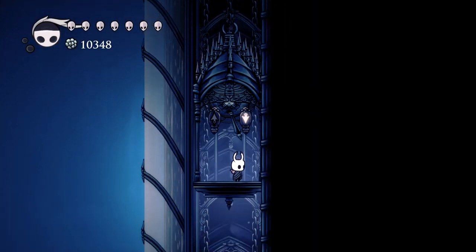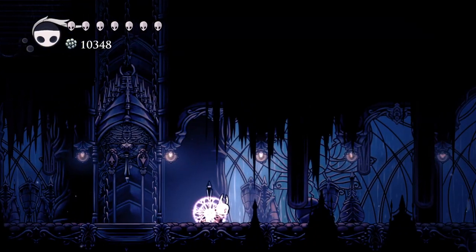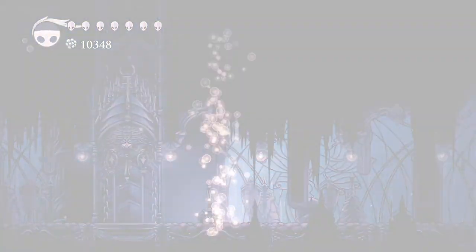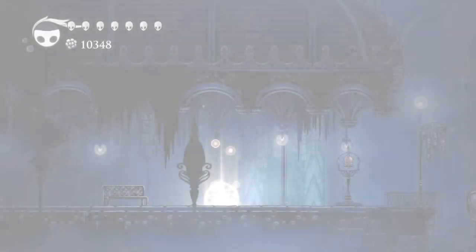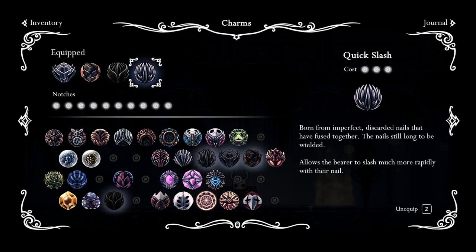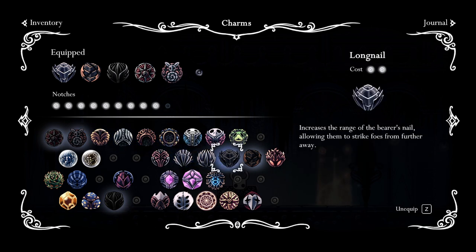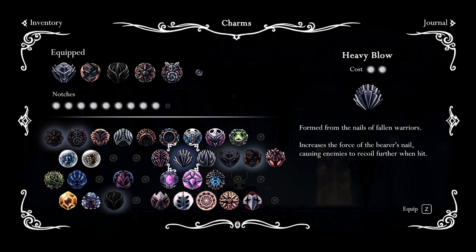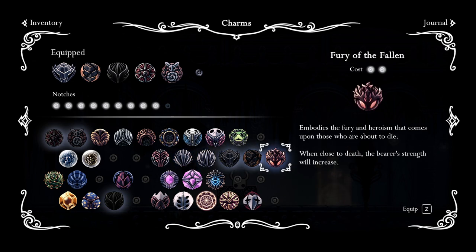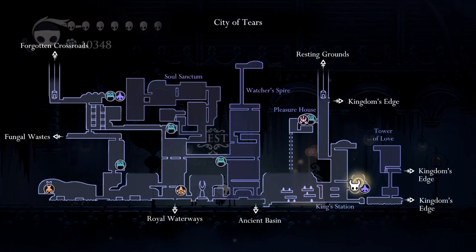Alright, down we go — actually, oh I can teleport. Let's rest, map updated. Let's change our charm — I can take you out, add you and you, and I got room for one more. I think it had something to do with nail arts. Oh there it is — and one more here we go. Alright, the Watcher's Spire — we did all that. Anything else down here that we haven't done? No.